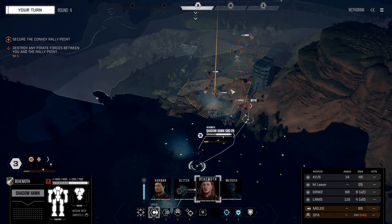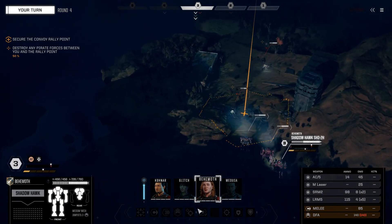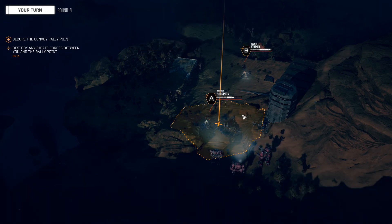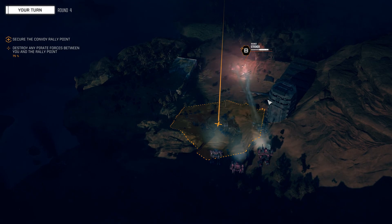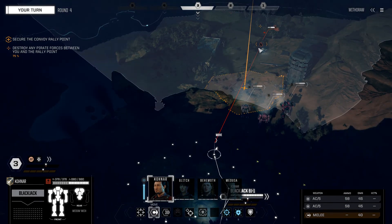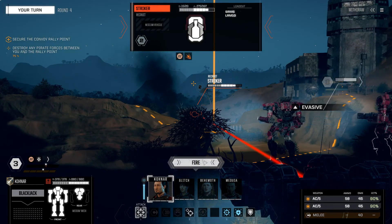Let's get the Shadowhawk first — it should be able to take him out. Go ahead and multi-target again. Decent hits all around. One down. Bravo — the Striker tank — is still up, but not for much longer. Fire.